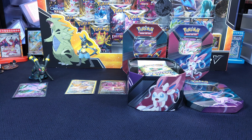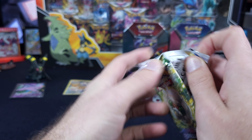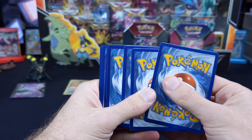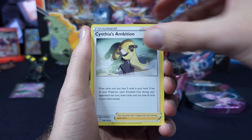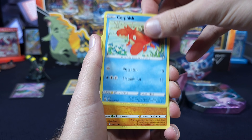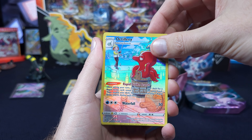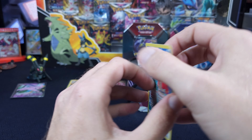Brilliant Stars has been pretty kind to us. Let's open one. They do have a Trainer Gallery here — really cool Umbreon and Sylveons in here. We do not have the Sylveons. Could not get a grasp of a full art Charizard or the Sylveon Trainer Galleries in this set, but Alt Arts — no problem. Octillery — a Trainer Gallery, very off-center. I wonder if that has an alignment dot on the back. Nope, just terribly cut. Brilliant Stars coming through with the Trainer Galleries.